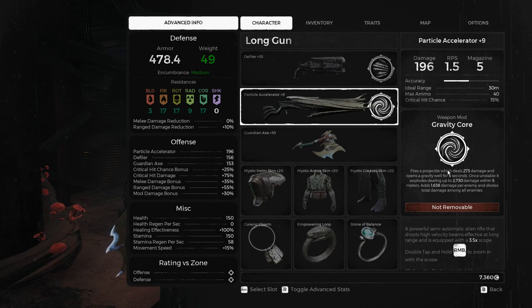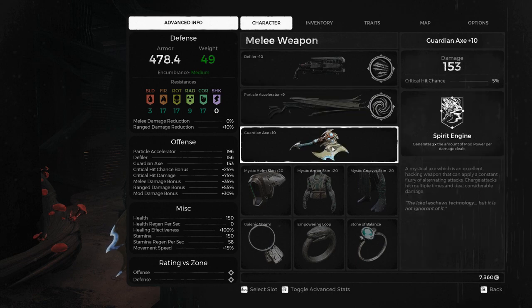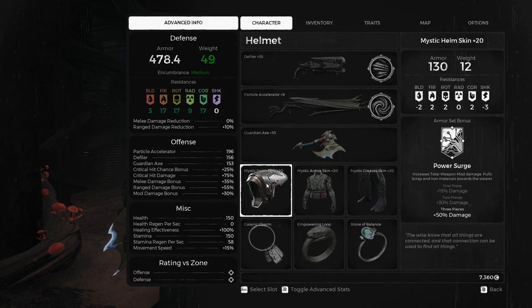For the main gun, the gravity core on the Particle Accelerator ruins a lot of things. To make sure we're able to get this up as much as possible, we're using the Guardian Axe just to keep that mod generation up as much as we can. The Labyrinth set gives 50% extra mod damage — it is ridiculous.